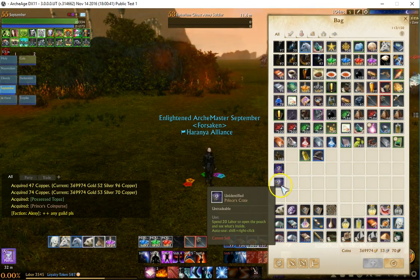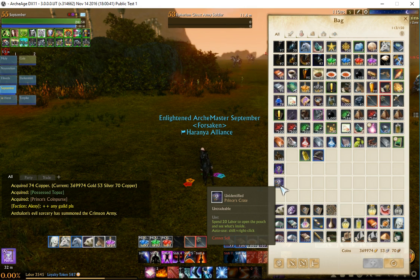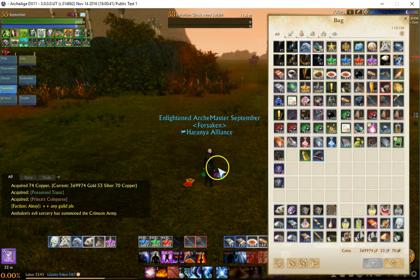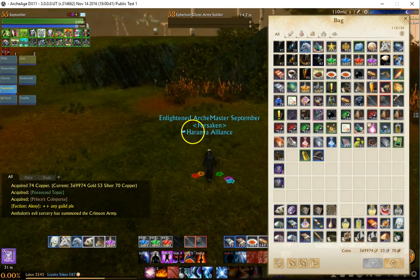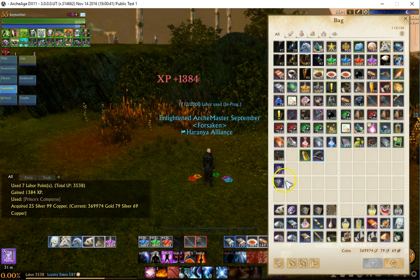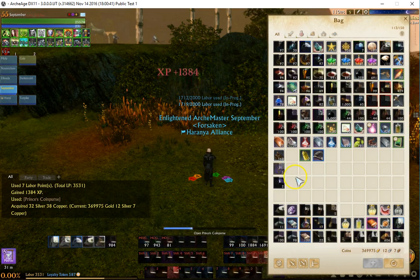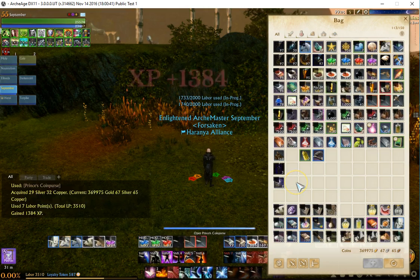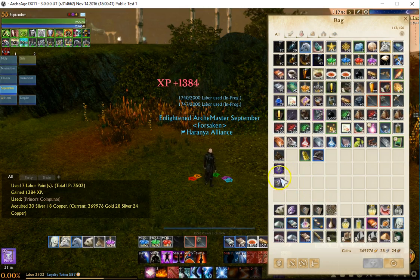So these crates — I was going over these crates. It doesn't really tell you what's inside of them. I thought one was like an Archeum pouch type thing where you just get mats, and the other one was straight up coins. I think the coin purse is straight up coins. Let's check that out: 25 silver, 32 silver, 26 silver, 29 silver, 30 silver, 30 silver, and 22 silver.